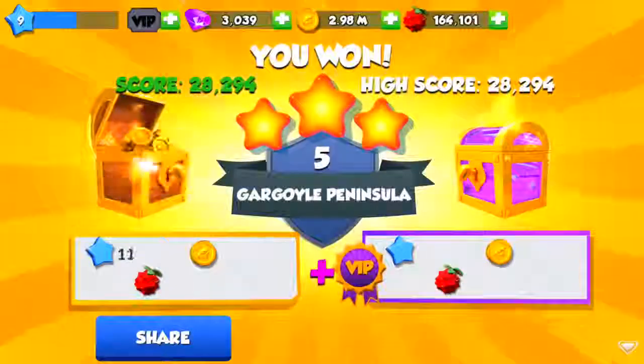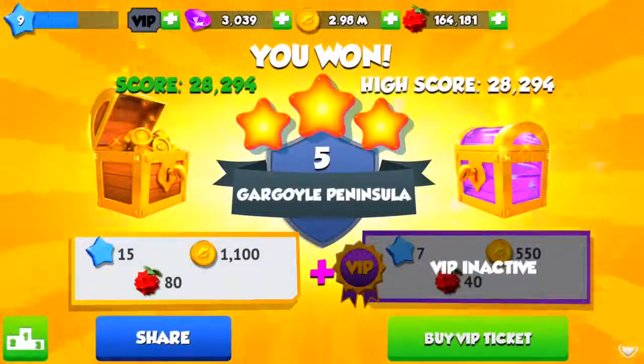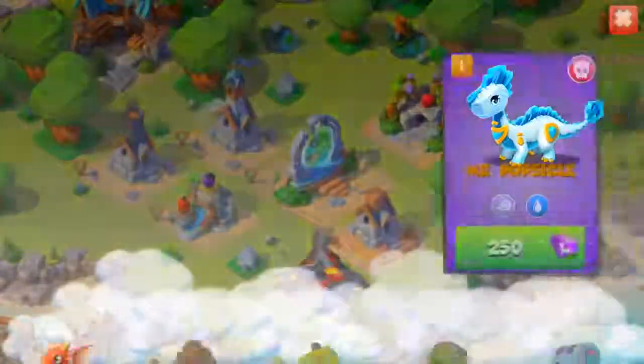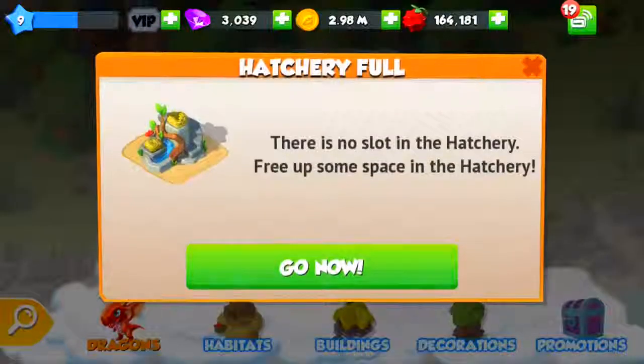Look at all those berries. Oh my God, is that a VIP? Do we get some? Oh wait, no we didn't. Oh God, I wish I was VIP. Mr. Popsicle? Hell yeah, I want to get that. 250 gems? Worth it. Totally worth it. Go now, let's do this.